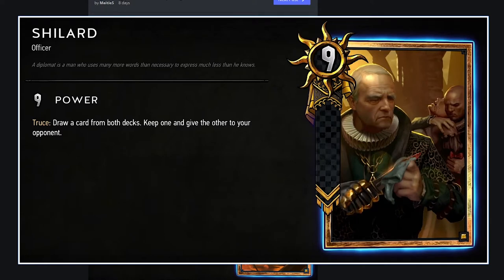Shillard: Nilfgaard, 9 strength gold. Truce — draw a card from both decks, keep one, give the other to your opponent. More often than not you're just going to pick your own card because it fits your deck — so it's basically each player draws a card, like a half-Avallac'h. This is an addition to the mill deck. It could also be mill-slash-disruption, but since Nilfgaard gold cards are pretty competitive, it'll probably only be played in mill. I find the concept interesting, though I don't really like cards that disrupt your opponent's hand or deck.